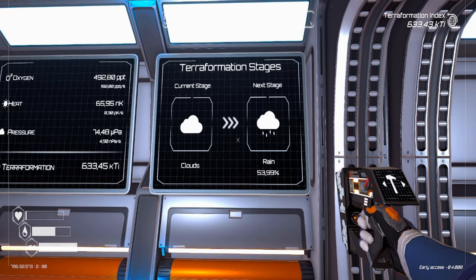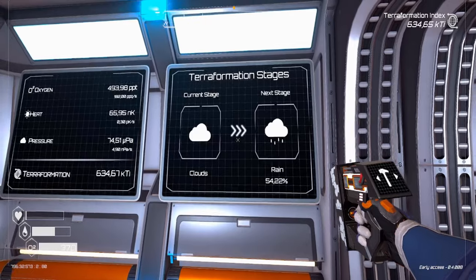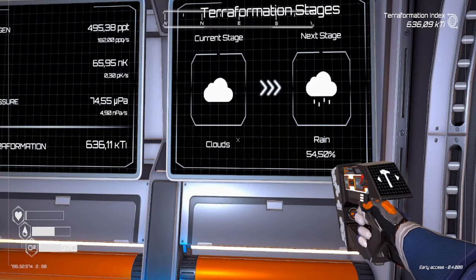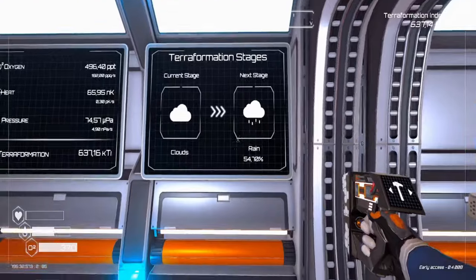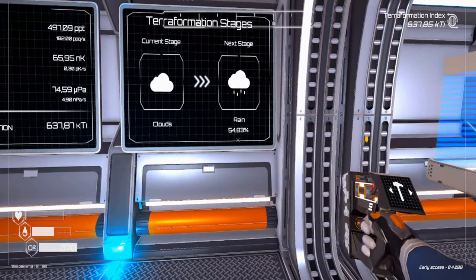Next is the progress screen, which displays the progress towards the next terra formation stage and also shows the last completed stage. The last one I completed was clouds, so there are clouds on my planet right now. The next stage will be rain, and I'm at 54.80% right now.